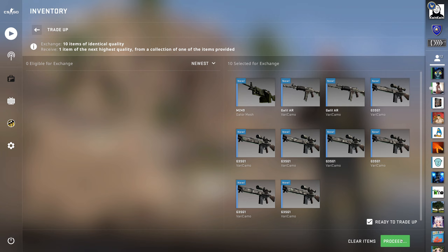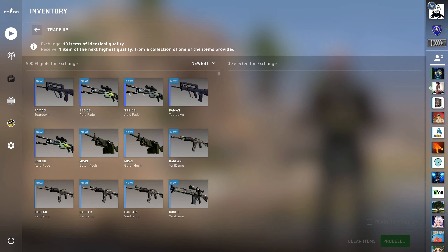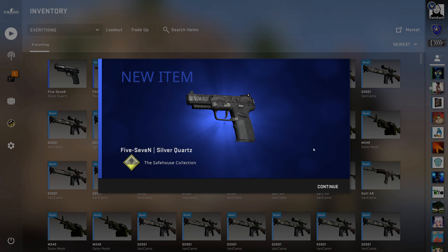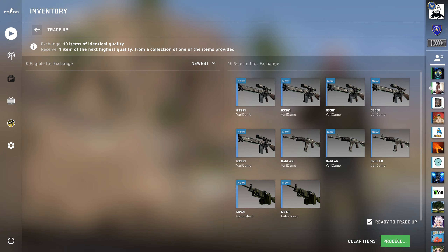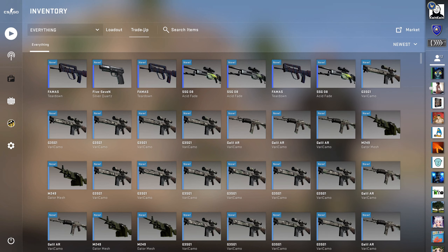Okay, fifth trade-up - we're going to see a 5-7 here... Actually not, although that's worse. Sixth trade-up, come on... There we go, that's a 5-7. It's a bit better than the famous teardown, but of course it's a fail. Seventh trade-up... Three fails in a row.